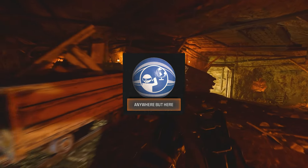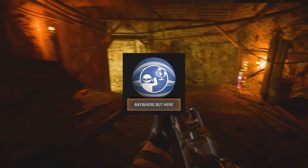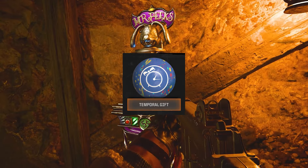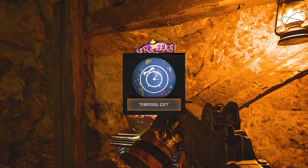Anywhere But Here instantly teleports you to a random location. Consecutive Blast knocks away nearby zombies. Cashback spawns a Max Ammo powerup. And Temporal Gift makes powerups last longer.